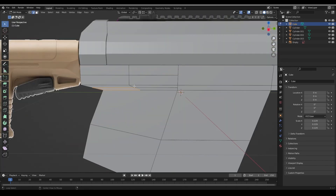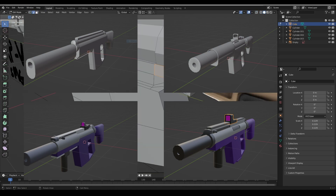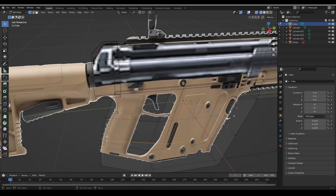The first couple days I spent just trying to figure out how to make the shapes I wanted. I remade the SMG no less than 4 times as I learned different ways to manipulate the mesh. I also learned about UV unwrapping and texturing, and got each model set up with a basic paint job.